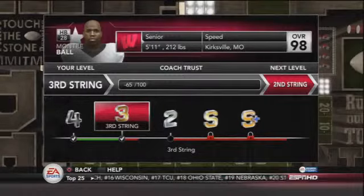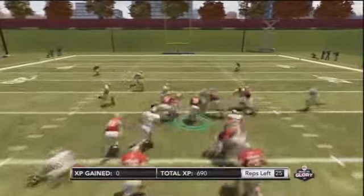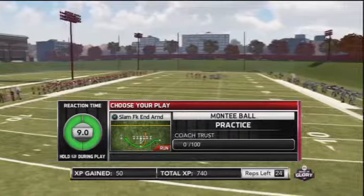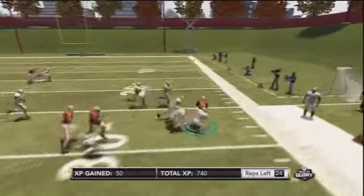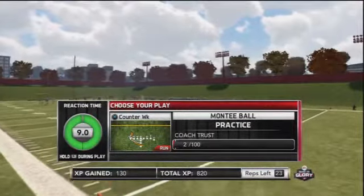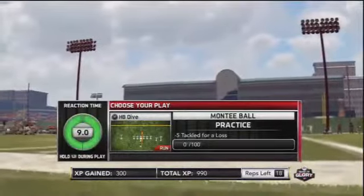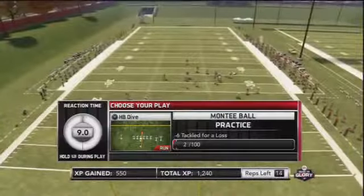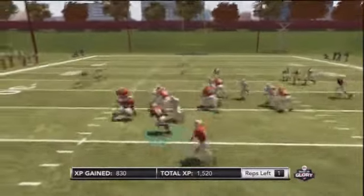I went to change the difficulty and came back in as third string with Monty Ball after just one bad Heisman practice. The gameplay AI is very tough and the blocking was horrible — Wisconsin is known for one of the best offensive line-producing schools in the nation, yet those guys were breaking off blocks like crazy. I dropped it to All-American, but the points were staying exactly the same and the gameplay was still pretty rough. Wisconsin's defense is making good plays and not letting me get many yards, so I wasn't making any real progress.